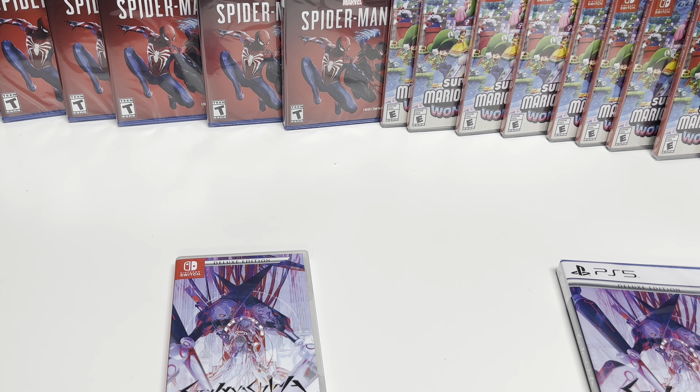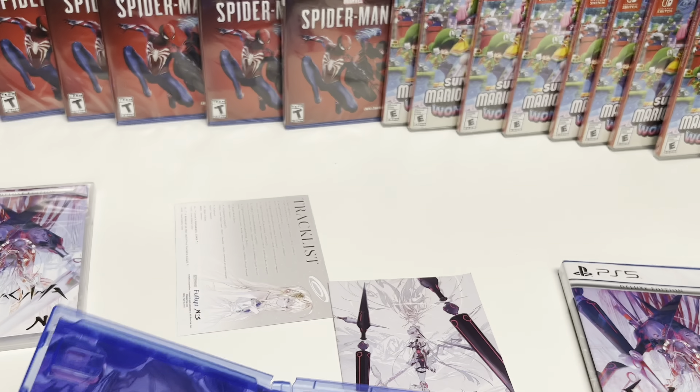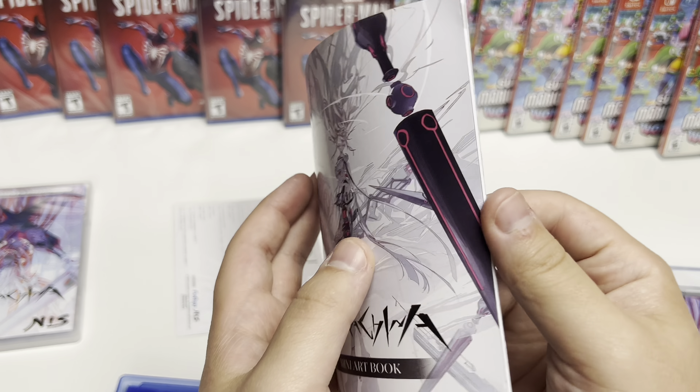For the PS4, the code is sticking out again so I'll flip that over. We have the mini art book — it's a bit bigger than the Switch one — and the same alternate cover art on the back. There's the disc.